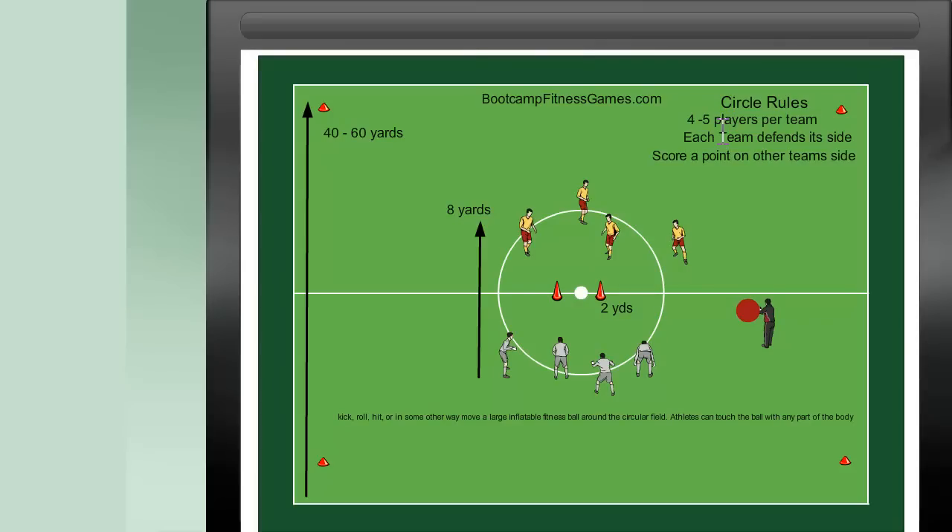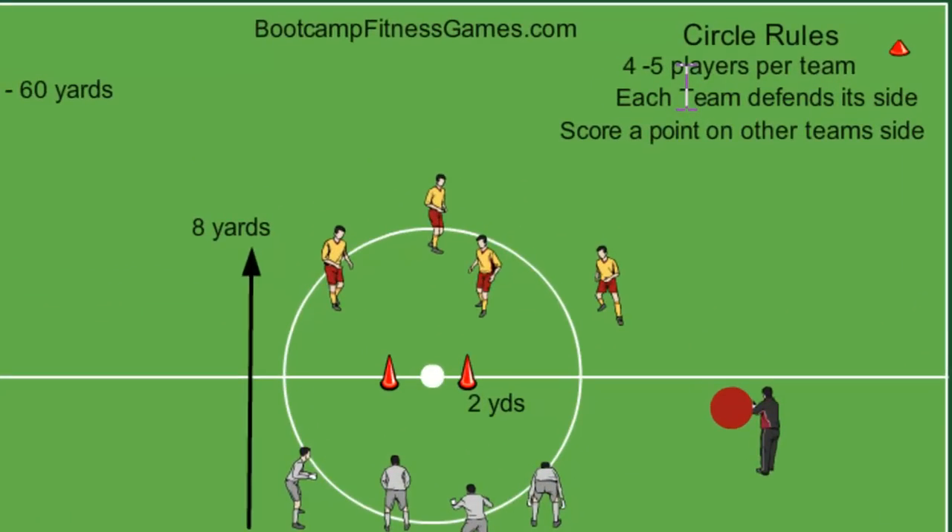Circle Rules: four to five players on each team, and you'll definitely want to make sure that teammates can identify each other. A lot of times in bootcamps you've got people that don't really know each other, so maybe have all the veterans on one team and the newbies on the other, or all the blondes on one team and the brunettes on the other, women on one team, men on the other — however you want to do it. Maybe bring some flags as in flag football and have one team wear the flags. Each team defends its side and scores a point on the other team's side.